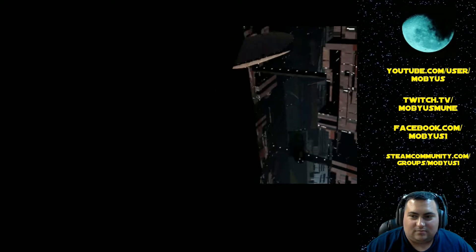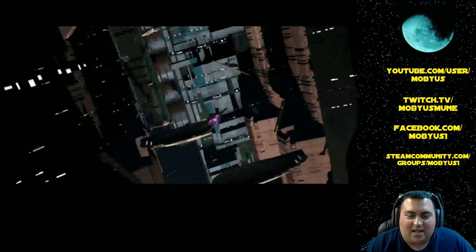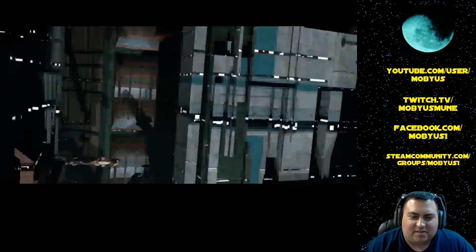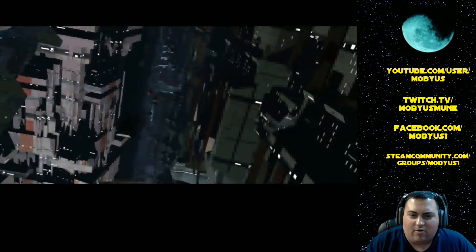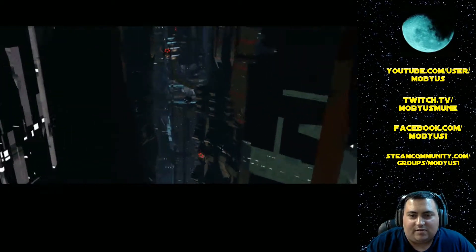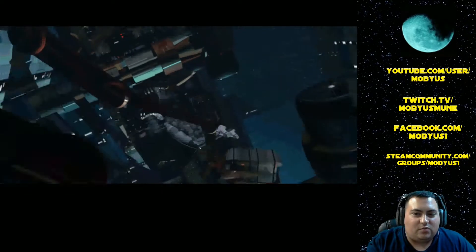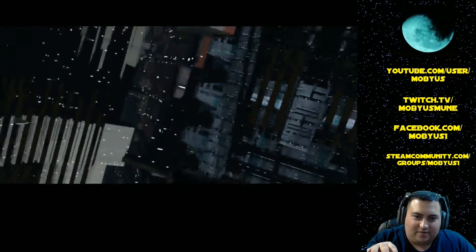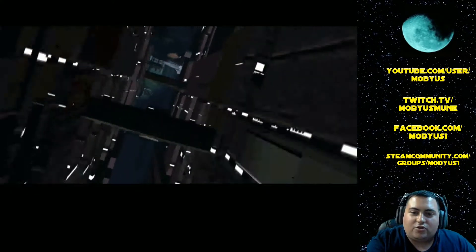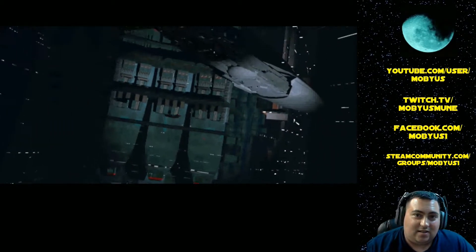Nar Shaddaa, the vertical city. You get this nice little fly-in of Nar Shaddaa, which is cool because if you remember in Jedi Outcast, there's a series of levels on Nar Shaddaa, and the first one actually opens with a very similar cutscene of the camera flying through the streets. So this was a throwback to this cutscene here.